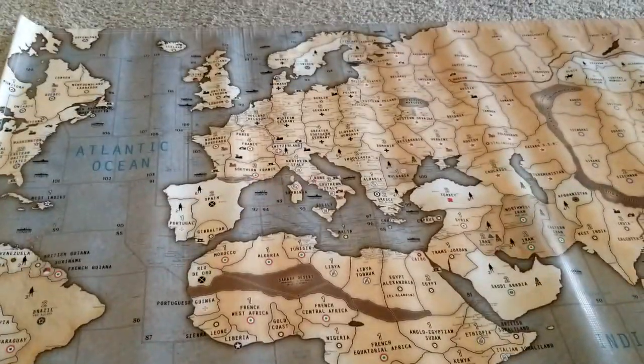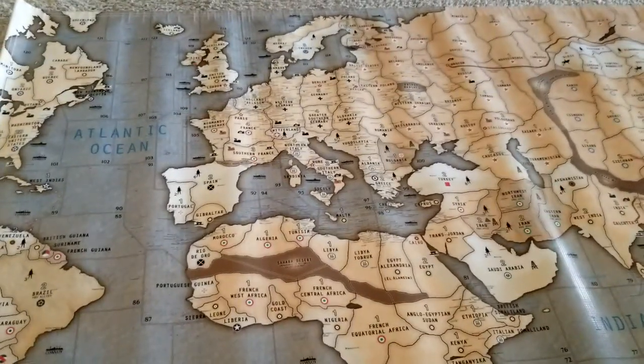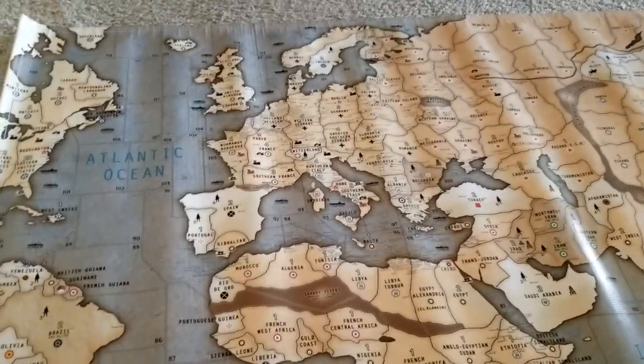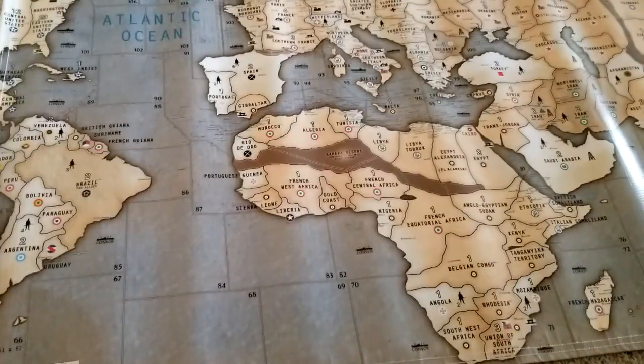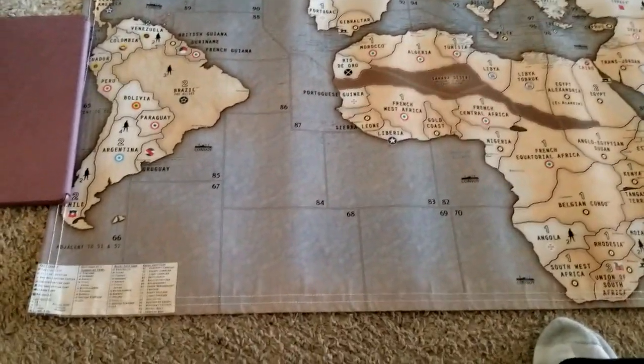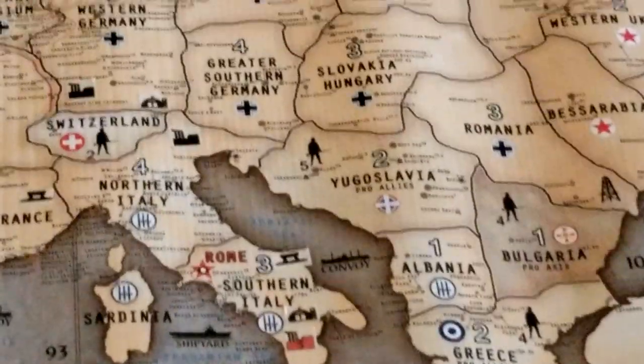Today we are looking at the Lieutenant Dan Bloodbath Rules map 2.0. I just had this printed at the print shop — kind of a long process, took almost two weeks but we got it done. What makes this map special is that every battle of World War II is marked on this map, which is just amazing.